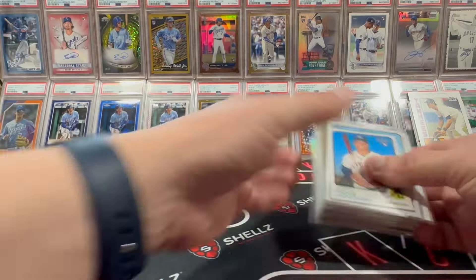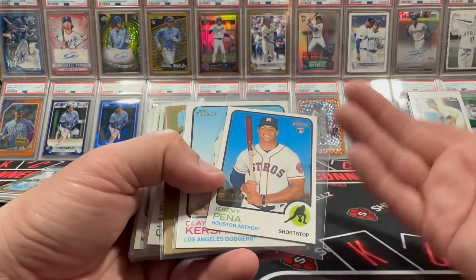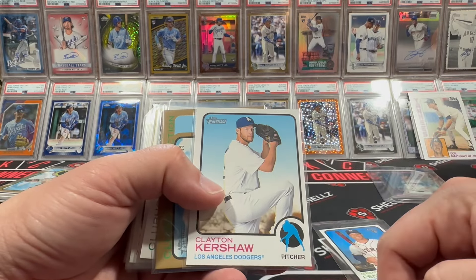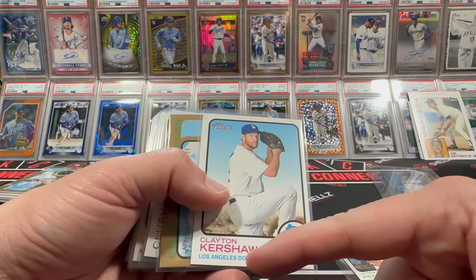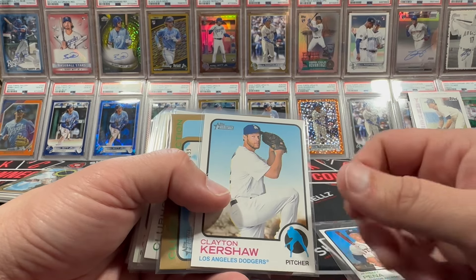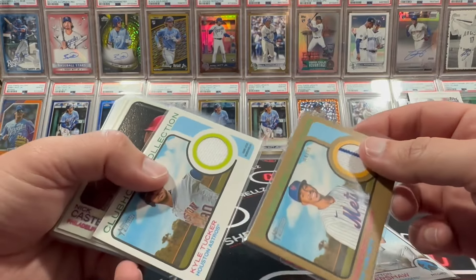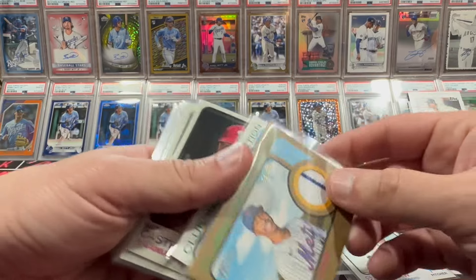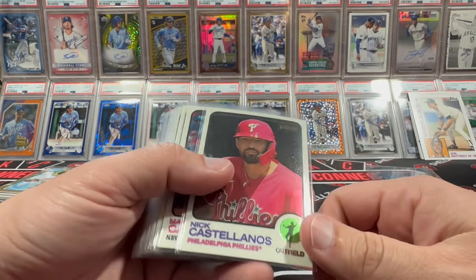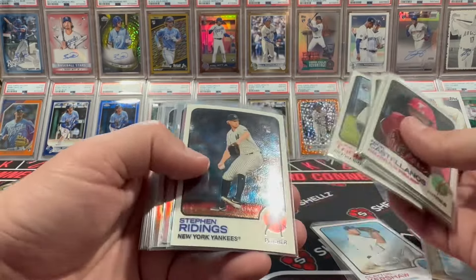Now over to the retail blaster case — you guys saw this live in two different videos. We had a Peña Mini, the icon swap as the only variation — you can't get image variations or color swaps from retail, those are hobby only. We got one Kershaw, a couple Mims, Kyle Tucker, and Dorr on the gold. And then a bunch of different Chromes — not a whole lot of anything crazy going on.